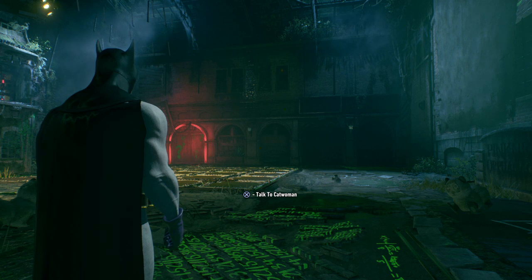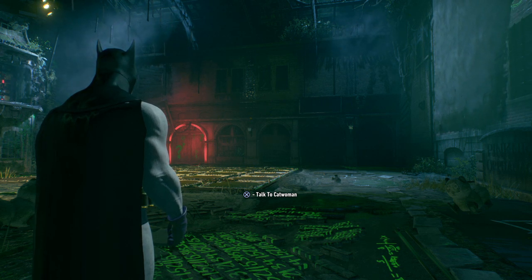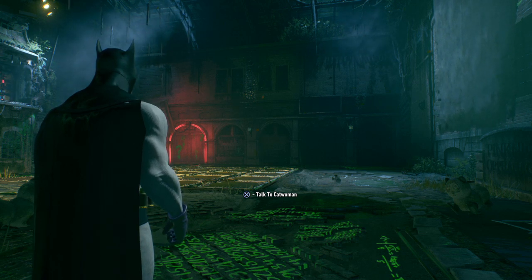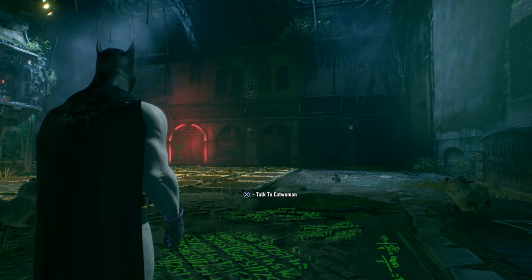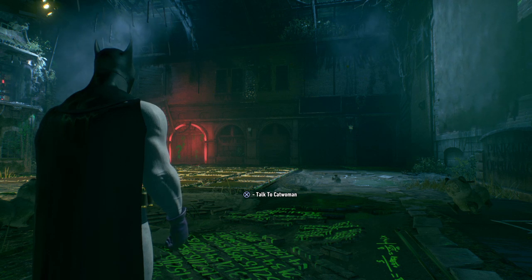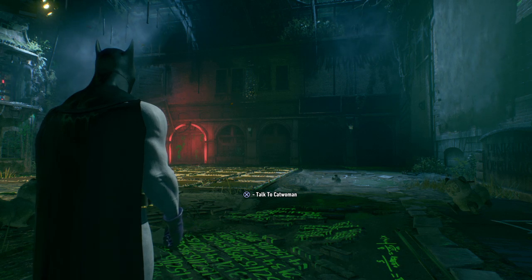I think we may have defused a bomb in the last part and we defeated the Mad Hatter. He had trapped us in his book — Batman's Adventures in Wonderland instead of Alice's Adventures in Wonderland, because Batman was supposed to be Alice. We had to fight our way out, rescue a cop, and now he's behind bars in the GCPD. That is two out of the four Season of Infamy DLC missions out of the way.